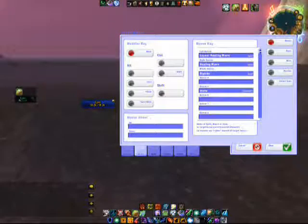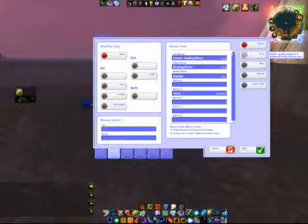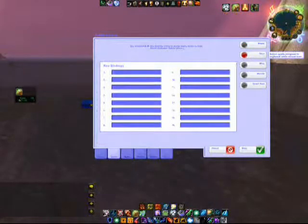You can go to Key Bindings, which is next on this sidebar. You can type in what you want your key bindings to be, and it will do Lesser Healing Wave. You have to actually go into key bindings in your WoW setup and go from there.